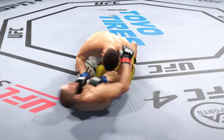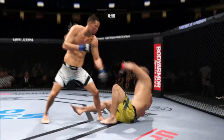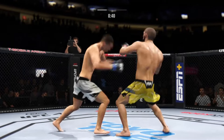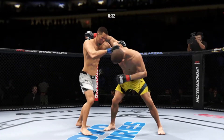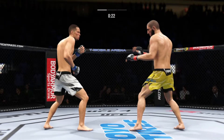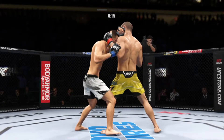Under a minute to go in our opening round. Keeping busy here off of his back — nice offense from the bottom. He closes the distance, gets the single collar tie. Right hand punch from the clinch. There's a takedown attempt, unable to get the fight to the ground. Nice job by the opponent defending the takedown.